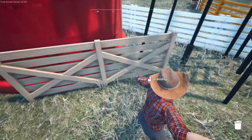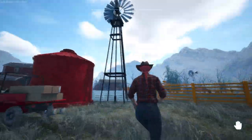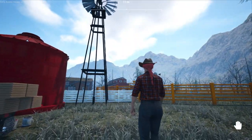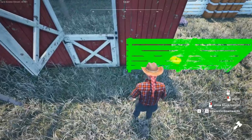There you go — be careful not to hit anything else — and those items are now painted. Now let me show you some items you can't paint and some more you can. We're gonna try it out on some buildings.